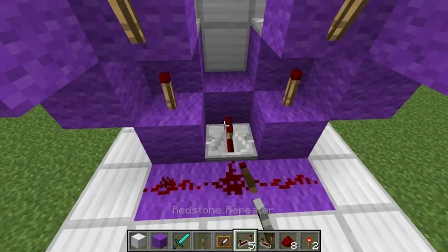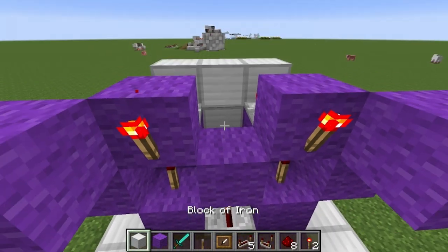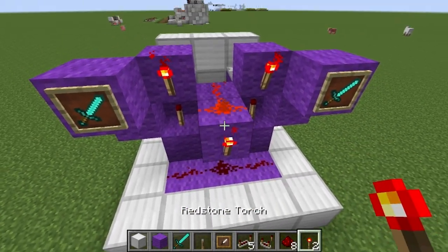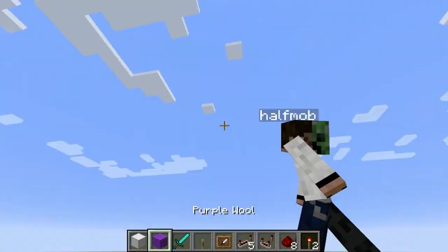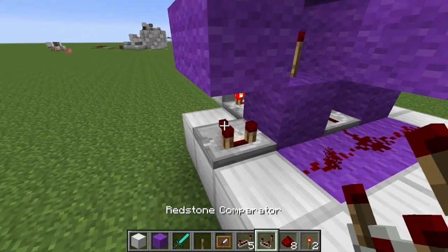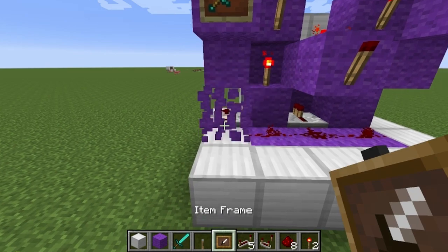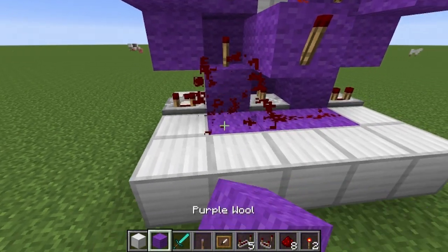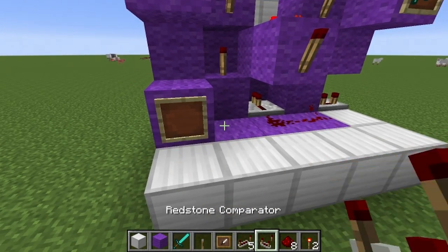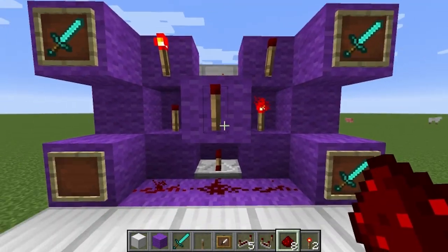We're going to put a repeater going that way, and then redstone dust right there. It's going to travel upward to here and extend out to there — and that is your output. We need an item frame there; otherwise it's going to go crazy.